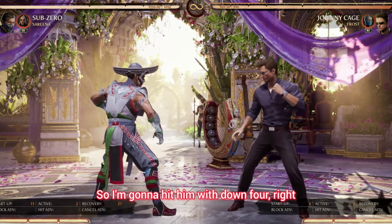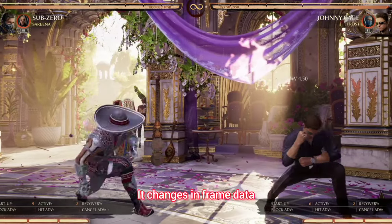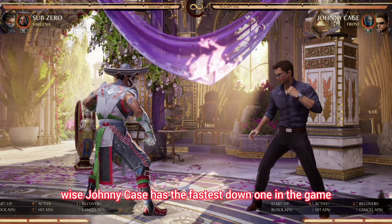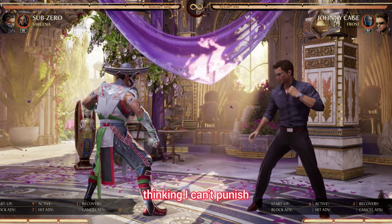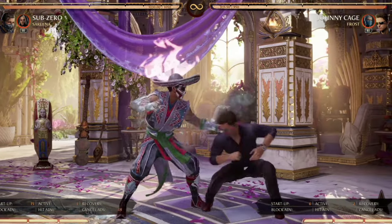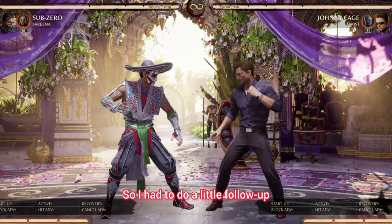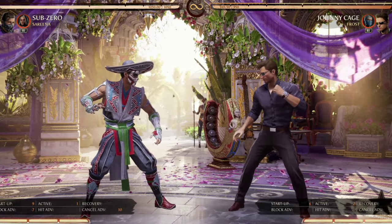I'm going to hit him with down 4, which is negative 9 to negative 6 depending on where you're at — the frame data changes. So I hit it, I'm negative 6, negative 7. Frame data wise, Johnny Cage has the fastest down 1 in the game, along with probably a couple of other characters. So you're thinking you can't punish that, right? Wrong. I can punish that with both Sub-Zero's 1-2 and Sub-Zero's back 3, and punish you for a full combo — kind of what the other guys in the last video were putting in the comments. I had to do a follow-up, because I wanted to explain it further. You can do this even with one of the worst characters in the game, my boy Sub-Zero.